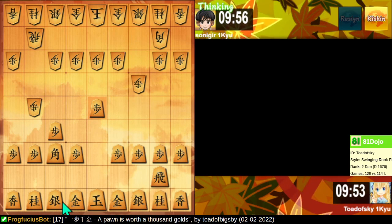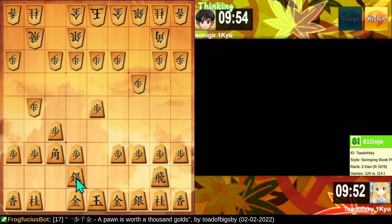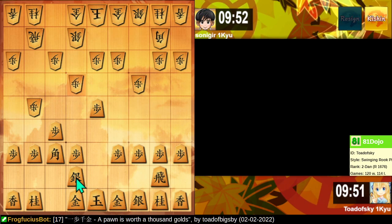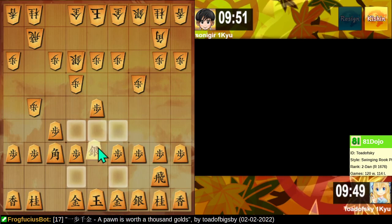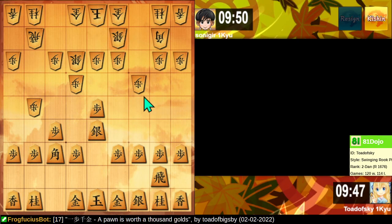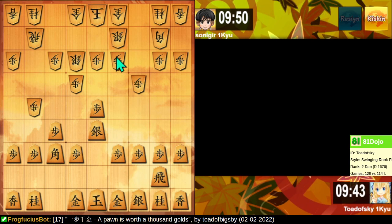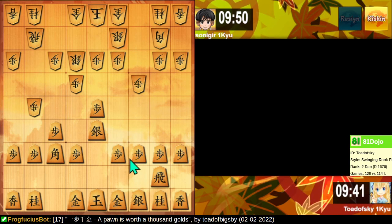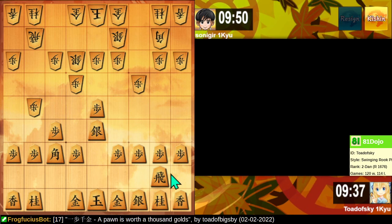There we go. Take this vanguard pawn in the center and bring our silver up to support it. I think this is playable, in fact. They target our center pawn — well, they can't hit it with two silvers. We've already entered unknown territory.